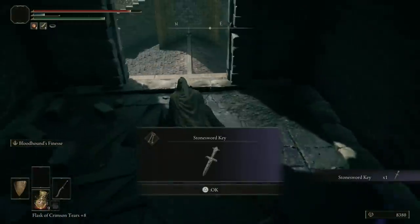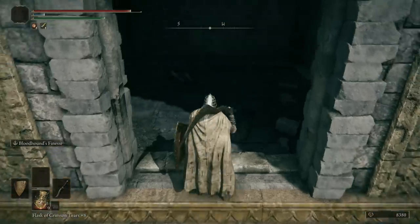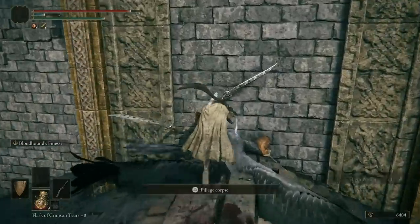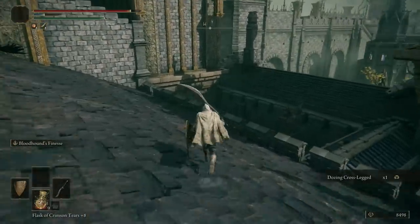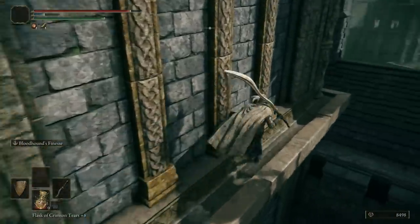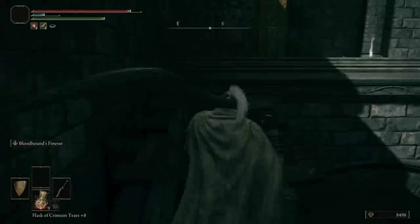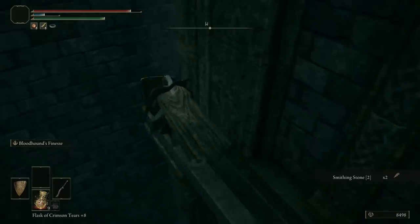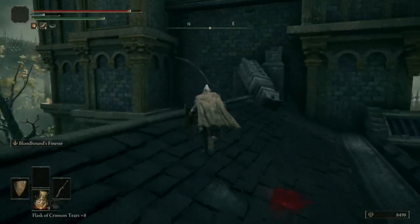Hug the wall and go around — now you're inside. Drop down, pick up the item, and deal with the black birds. These black birds are particularly annoying. To take them out: look at the wall, press Circle to backstep, then hit R2. Pick up the emote here and there are several items to collect. Hop up and jump over to the next platform. There's an item on this dead body — it's a Smithing Stone, which we'll need for upgrading the great shield we're getting.